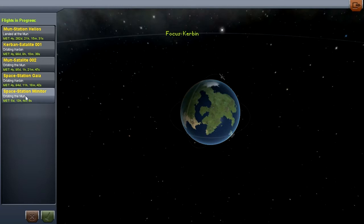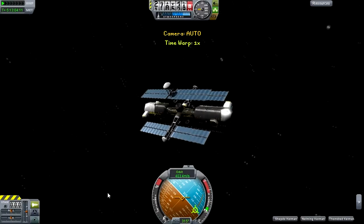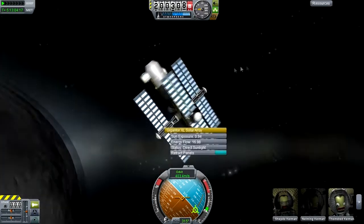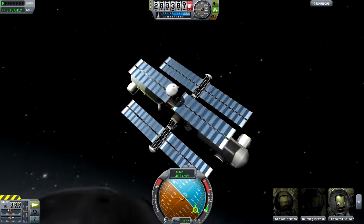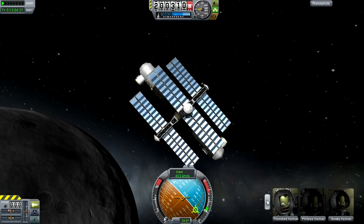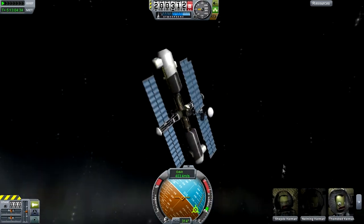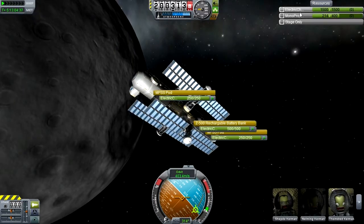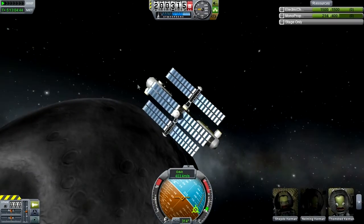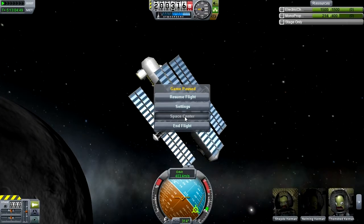The last space station I've built is called Space Station Minotaur and it's currently orbiting the Mun. I went for a slightly different design — I wanted everything to look like it came from the same place, but I didn't want to just recycle everything. There's a four or five-man crew up in this station. It only has electricity and monoprop, and it was really just to test whether I could actually get a space station orbiting the Mun. It's not as big or as grandiose as Gaia, but it does the job.